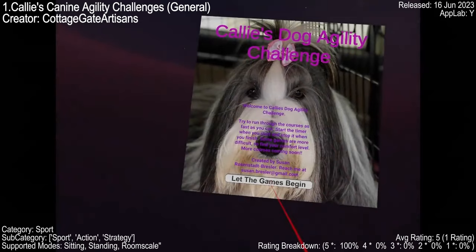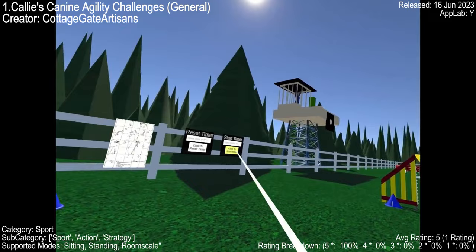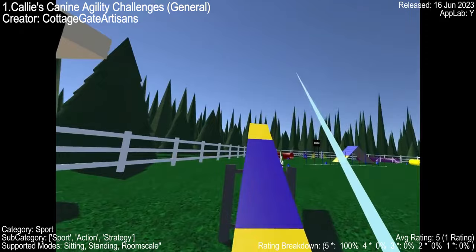To start, we have Cali's Canine Agility Challenges. It's a unique VR game that lets you experience the thrill of a dog agility competition. You get to run through obstacle courses, jump over hurdles, dash through tunnels, and even walk with the dog walk. Definitely worth checking out if you're a dog lover.